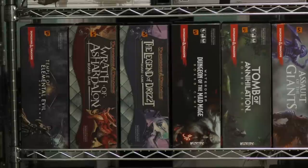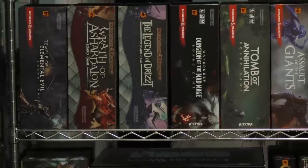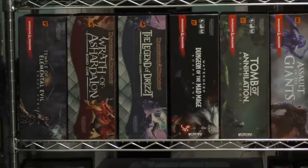Hey everybody, I'm Tom Vassell. Welcome back as we continue to go through the library of the Dice Tower shelf by shelf. Today we're taking a look at shelf five, shelf C and D.